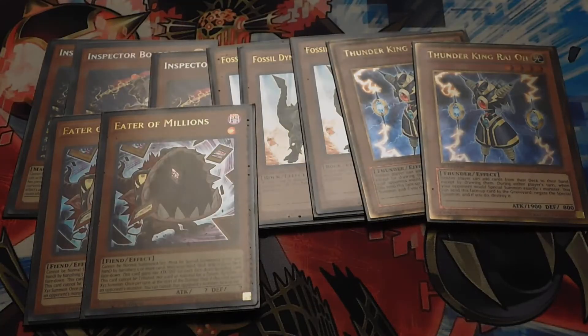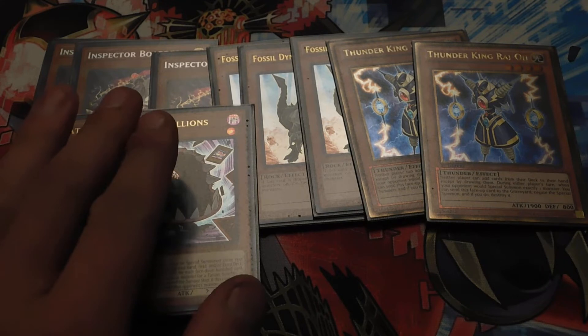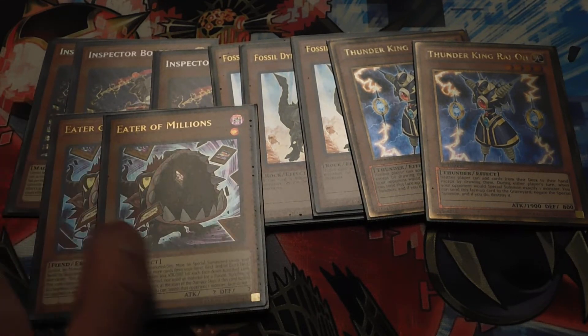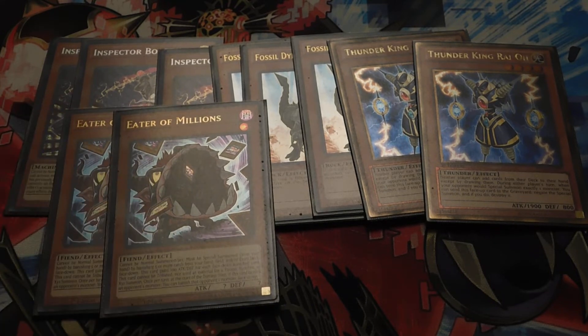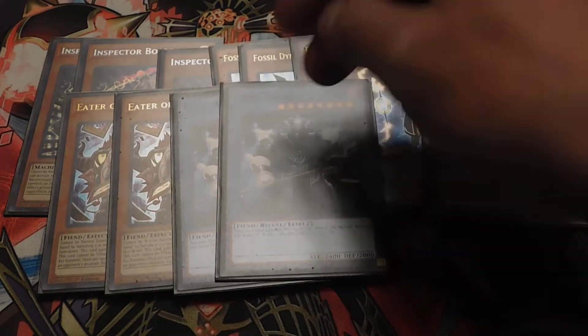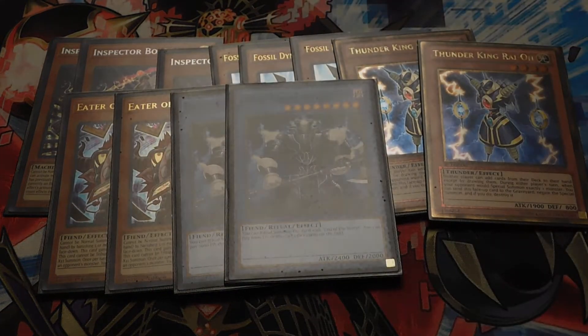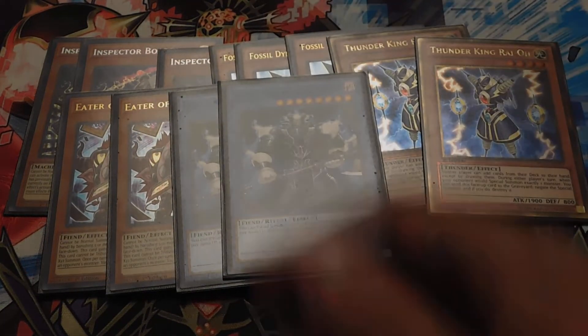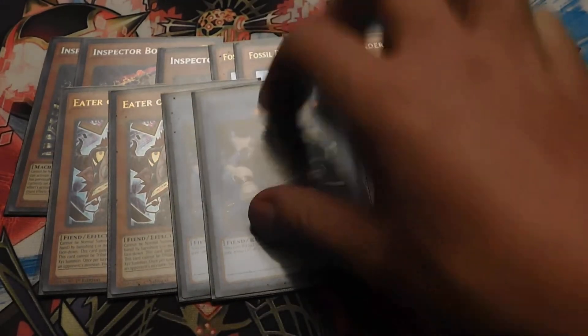Two copies of Eater of Millions. This card is extremely fun to play because you basically banish your extra deck, and this card gains attack for each card banished — it just becomes a big card to clear their field. And then two copies of Demise, King of Armageddon. This card is absolutely broken because you can ritual summon him, use his effect, and blow up everything except himself. When it works is when you pay the 2,000, use his effect, then chain with Waboku — it protects your monsters but blows up your opponent's, so it's good to have. That's your monster lineup.